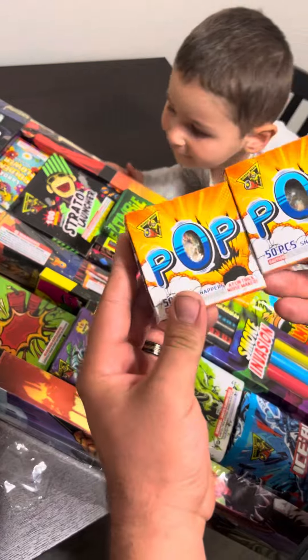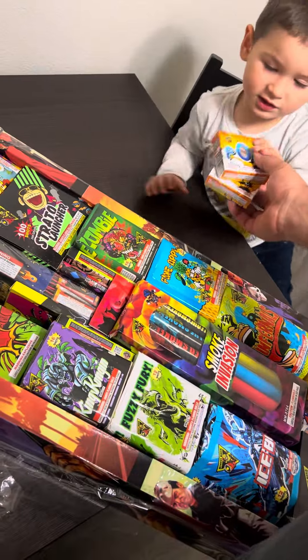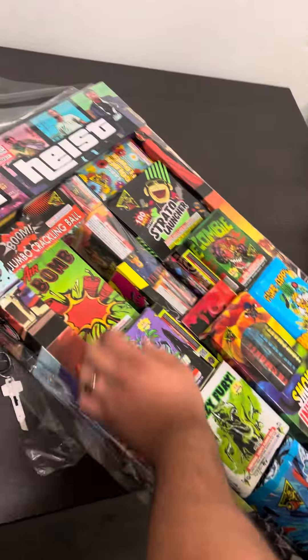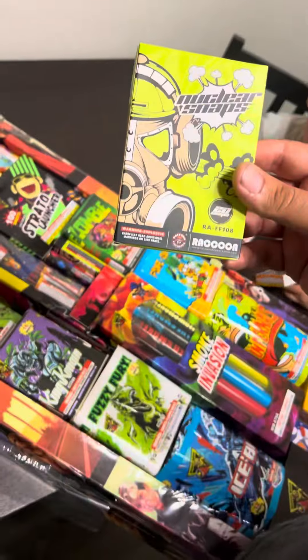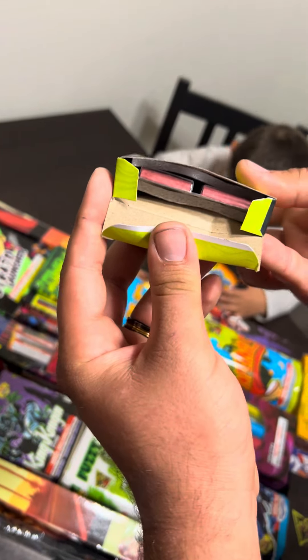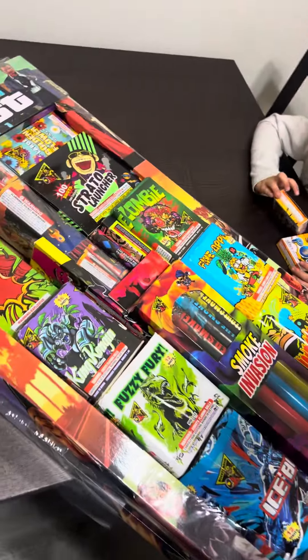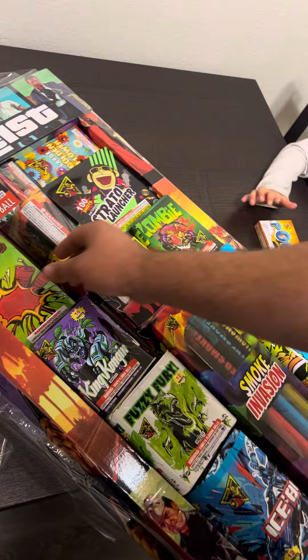We got two pop-pop snaps, 50 pieces. There's probably some more in here. It's popping — it's got the nuclear snaps. These are the adult snaps, the red ones. That's pretty sick. I've never seen that in this LA. You got red? These are the red ones.